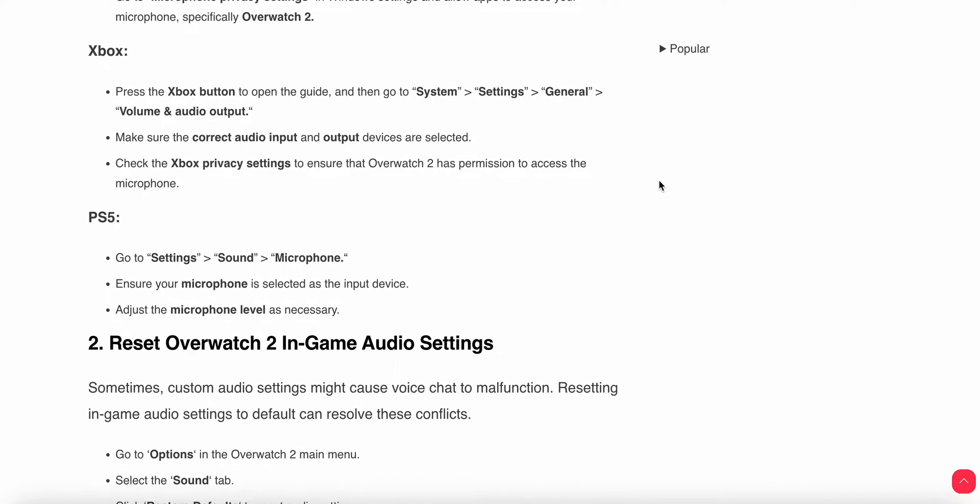For Xbox users, press the Xbox button to open the guide, go to System Settings, then Volume and Output. Make sure the correct audio input and output devices are selected, and check Xbox privacy settings to ensure Overwatch 2 has permission to access the microphone. For PS5 users, go to Settings, then Sound, then Microphone, and ensure your microphone is selected as the input device and adjust the microphone level as necessary.